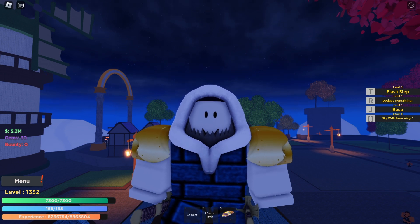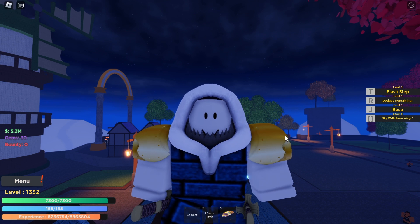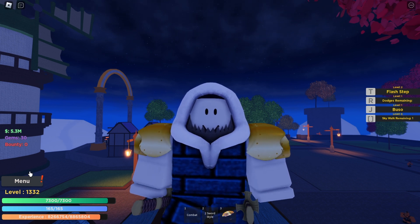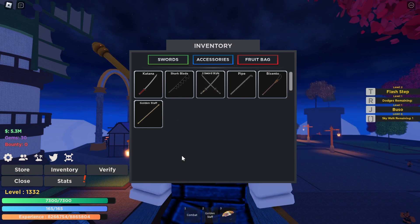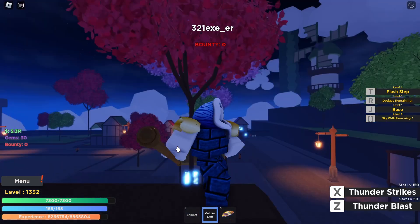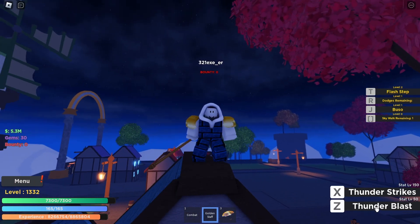Hello everyone, welcome to another Project a New World video. Today I'll be showcasing the golden staff. As you can see, this is what it looks like when equipped, and it has two moves: Thunder Strike and Thunder Blast.